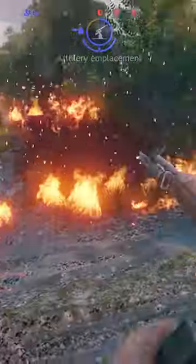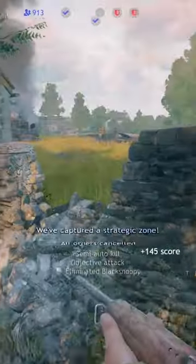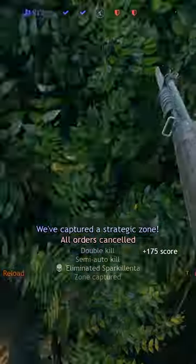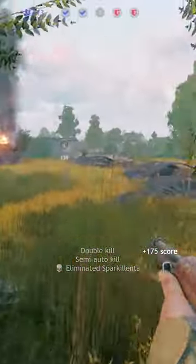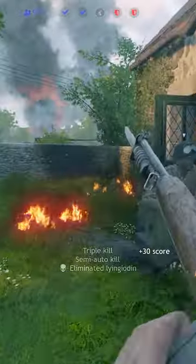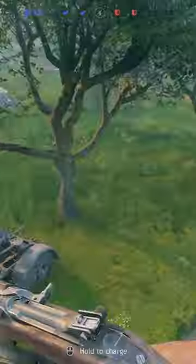Every weapon in Enlisted does a certain amount of damage, but what does 10, 15, or 20 damage actually mean? Every soldier in Enlisted has a base health of 10, and every point of damage above 10 increases the likelihood that they will be outright killed as opposed to going to the downstate, up until double damage has been dealt at 20, which will guarantee a full kill with no chance for a downstate.